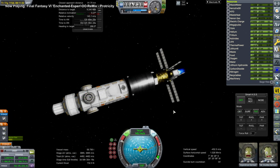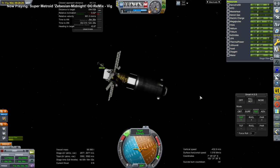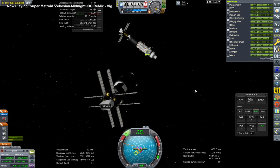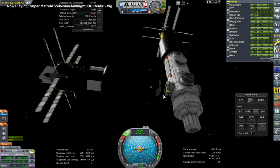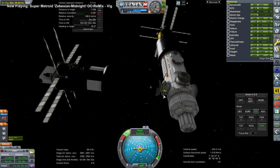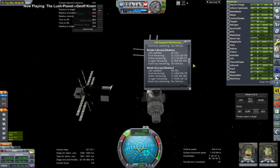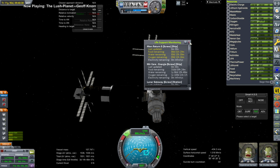It is an ion engine rendezvous, which is a little bit tedious and takes some planning. We have to do it because that's mainly the delta-V they have available. The supply vessel with all that food, water, and oxygen is coming in to dock — they needed this desperately because they were only carrying enough to get there. The supply vessel had to rendezvous with them so they continue to be good on supplies, and indeed they are. Mars Return 3 will be another thing we need to turn to next.